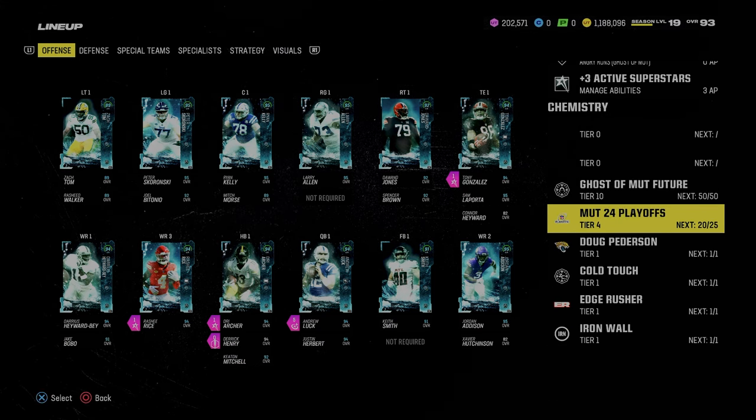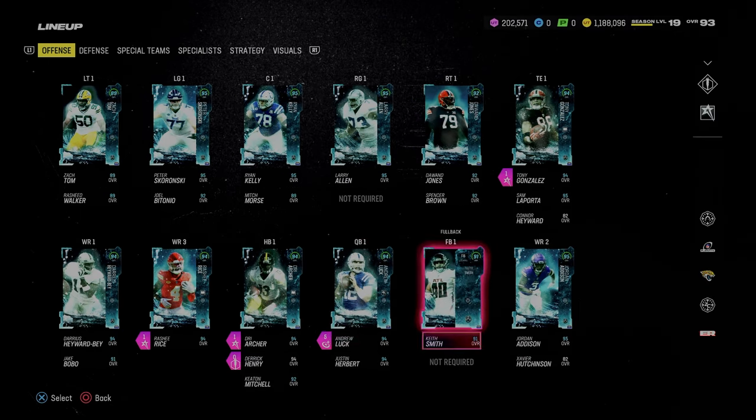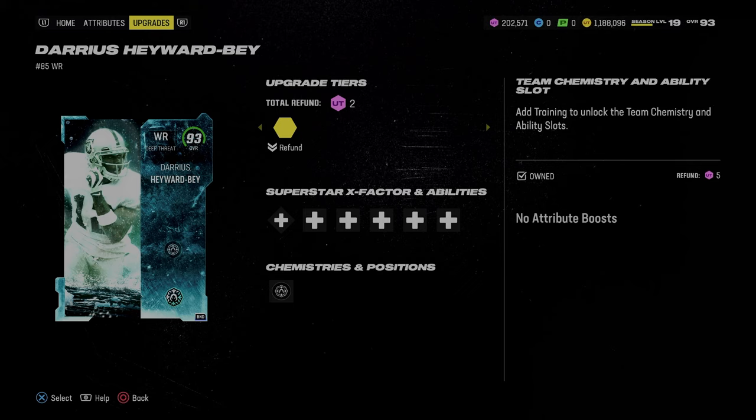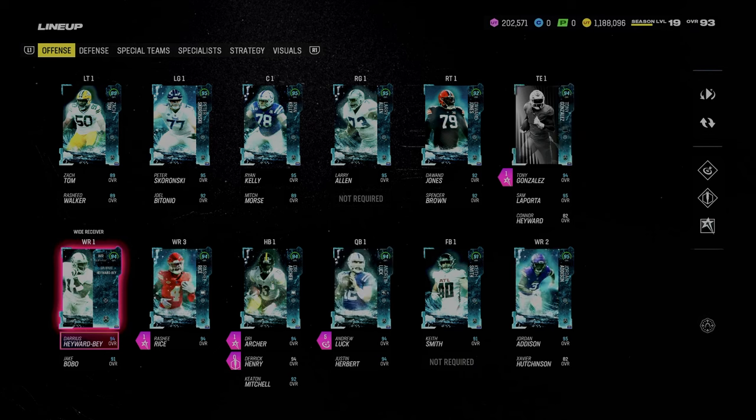I'm rocking 20 out of 25 - I need to get this to 25 playoffs. But the key here is Ghost of Mutt Future: Darius Tabor Bay is going to be 98 speed, and Calvin Johnson is going to be 99 speed. This is literally in-game type of metrics.